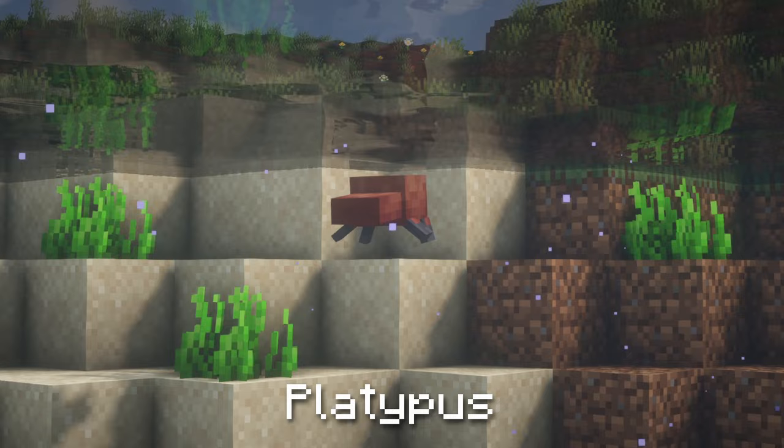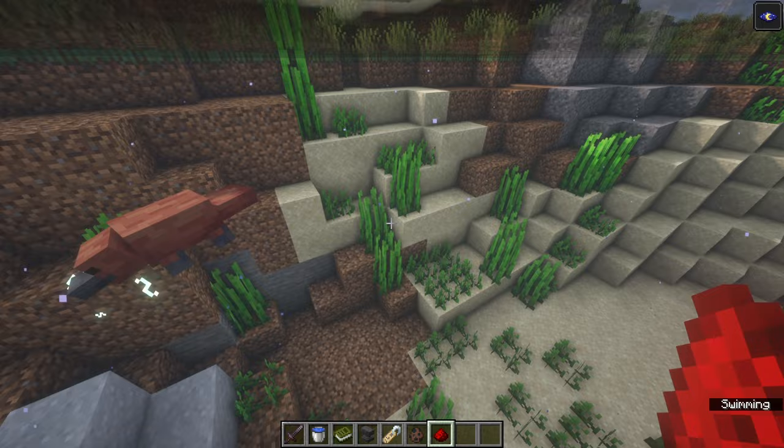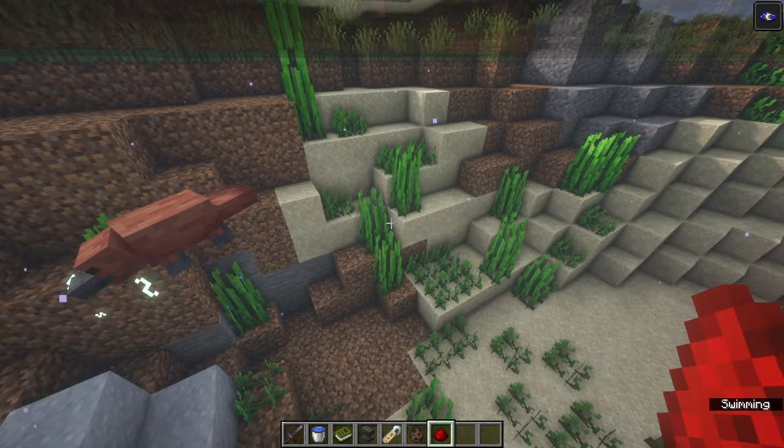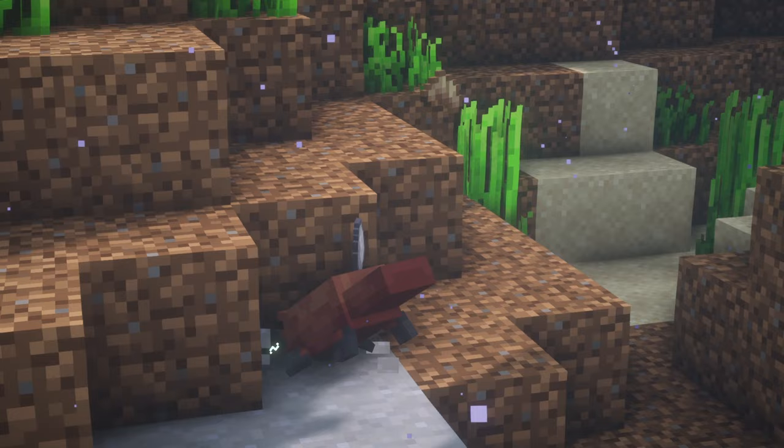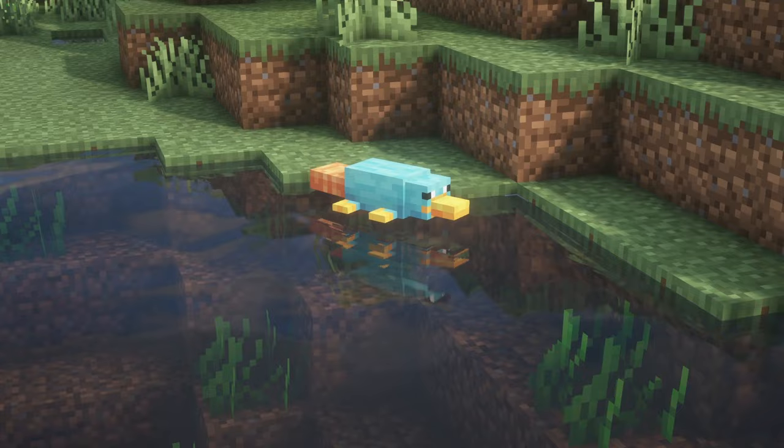Platypus. These creatures have poisonous spurs on their feet for defence. If a platypus is fed redstone, it will begin to rapidly rotate its head whilst releasing electric particles, then begin searching for nearby clay blocks. Once it finds one, the platypus will start digging and dig out several clay balls and maggots. Naming a platypus Perry will give it a skin based off the character of the same name in the TV series Phineas and Ferb.